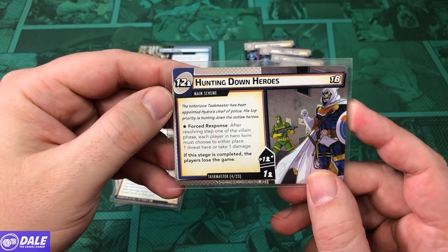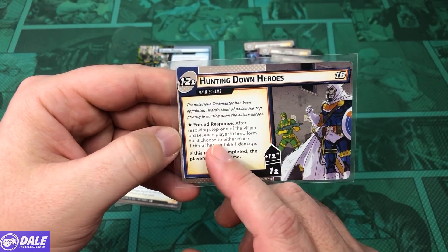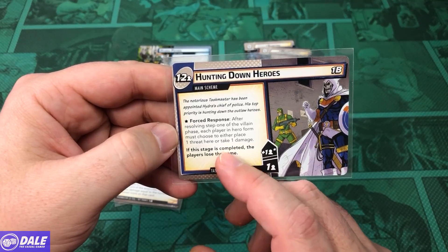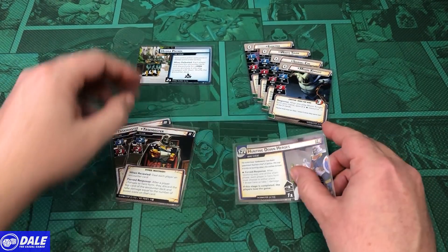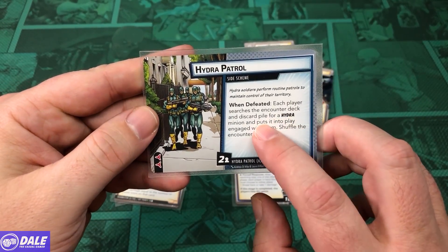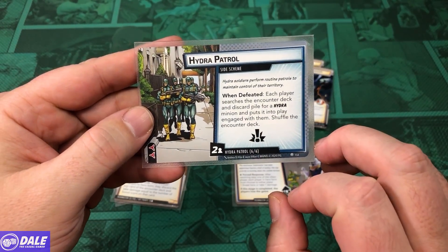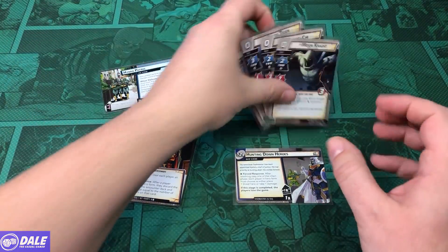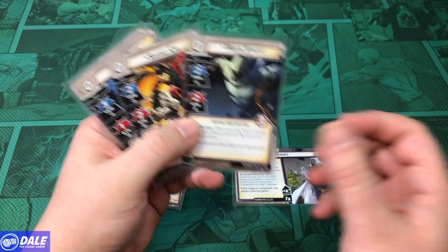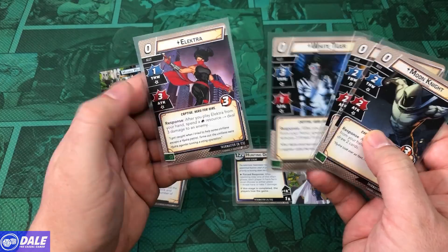On this side, we've got a threshold of 12 per player. Force response after resolving step 1 of the villain phase — each player in hero form must choose to either place a threat here or take a damage. Hydra Patrol: when defeated, each player searches the encounter deck and discard pile for a Hydra minion and puts it into play engaged with them, then shuffle the encounter deck. Our captive allies we can potentially save are Moon Knight, Shang-Chi, White Tiger, and Elektra.